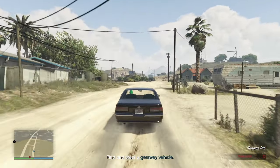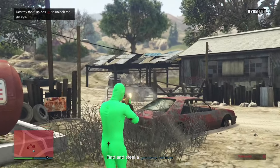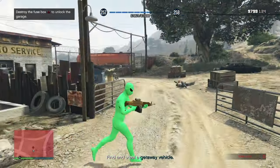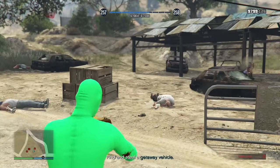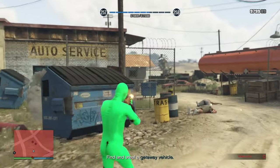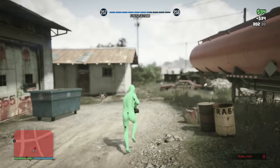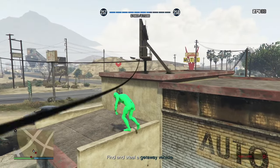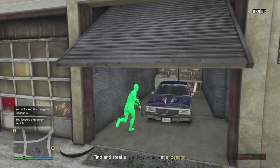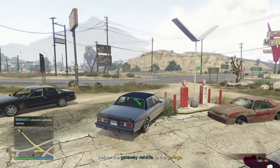We're here — find and steal the getaway vehicle. This looks like the area since there are a lot of NPCs around. Have your good weapons and body armor ready and keep your health up, because if you die you'll have to drive all the way back out here. Take out the NPCs. Go up here, there's a box to take out, and the vehicle is right in this garage — found it, get in.